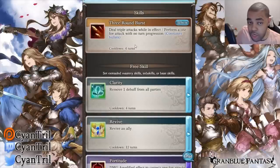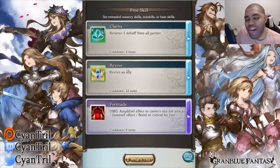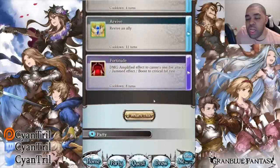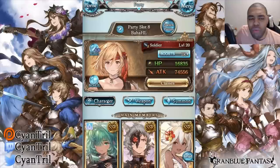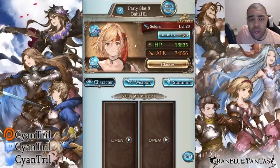Unfortunately, people on my stream don't know how to break lock, so you've got to bring Clarity. Revive is for reviving whoever dies — sometimes Earth Crash can kill a unit, hopefully not my main character. It's good to have the Revive because I'm not really focusing on pure speed but more on being safe. That's for my co-op host on my stream.